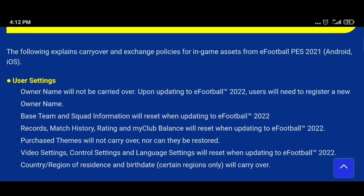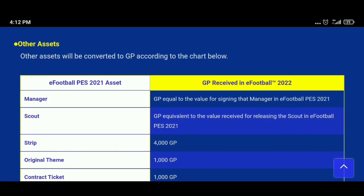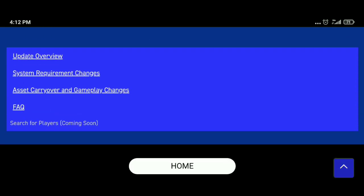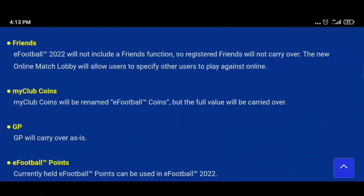That's all the information about eFootball 2022 mobile carryover. If you have any questions, feel free to ask. PES 2022 has changed to eFootball, and eFootball 2022 mobile will be available in October. I hope you enjoyed the video — please give it a like, share it with your friends, hit the subscribe button, turn on notifications, and click the bell. Thanks for watching, see you next time, have a nice day!